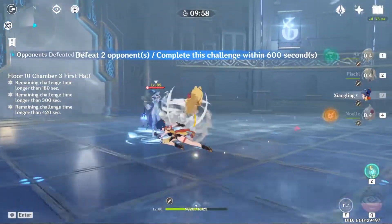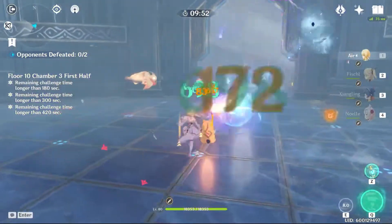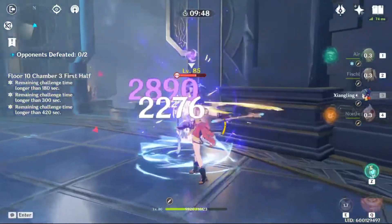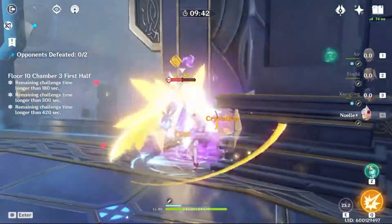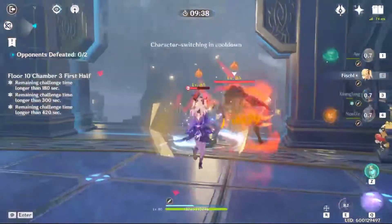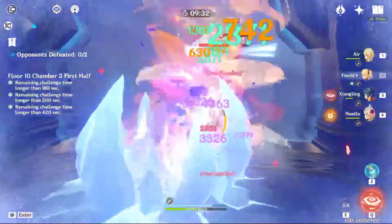Chamber 3 is a little bit tricky. In the first half, you will need to ignore the agent in the beginning and go kill the mage ASAP before it puts up the shield. Try to bait the agent as close as possible against the wall so you don't have to fight him as much. You'll need to kill the mage ASAP.